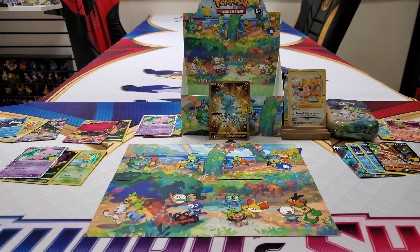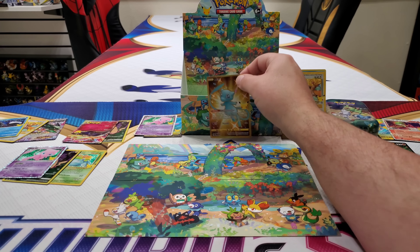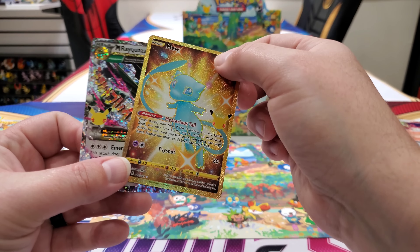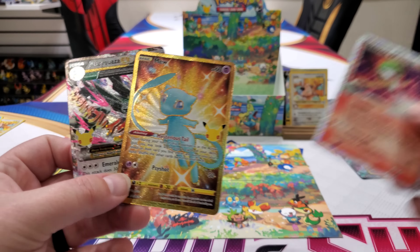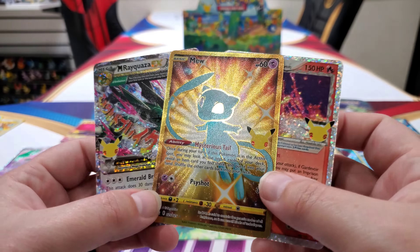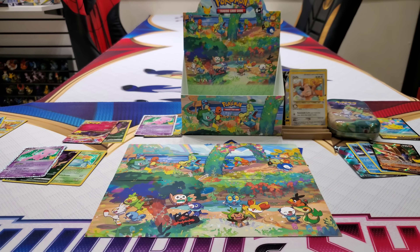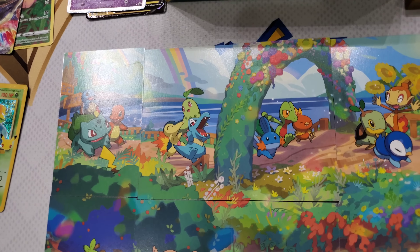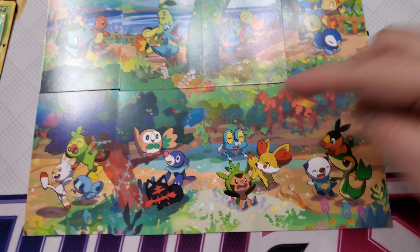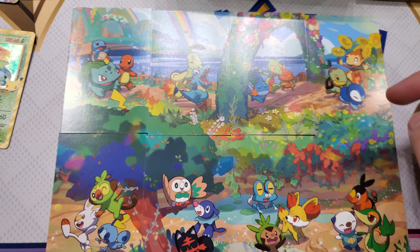The best one, hands down, is going to be the Mew. So we ended up pulling Mew that we needed, we ended up pulling Rayquaza that we needed, and we ended up pulling Gardevoir. Some really hard cards to get right here. Wow — I'm so happy with that. And then let's go over the artwork right before we head out. Monster, what do they got to do? Subscribe, like, and comment. And go ahead and keep putting all the regions down — name all the Pokemon. Comment something.